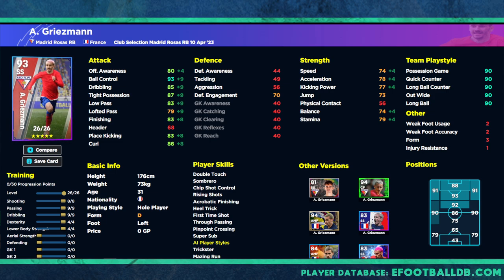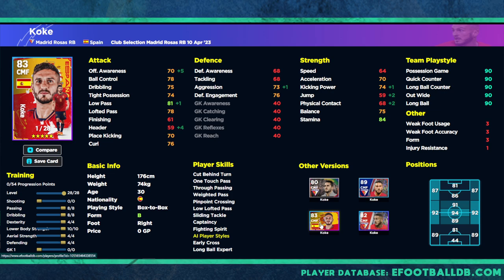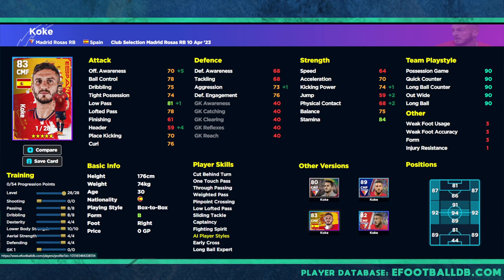Koke goes to a 93 overall — he's your traditional box-to-box player with one touch pass, weighted pass, low lofted pass, fighting spirit, and sliding tackle. Defensively he's a lot better than DePaul, so you'll be more consistent with him as a box-to-box player. He goes 28 levels as well. He's slightly worse than the Spanish version since this card starts at 82 overall versus 83, but he is a fantastic player and it's a nice chance to get him.